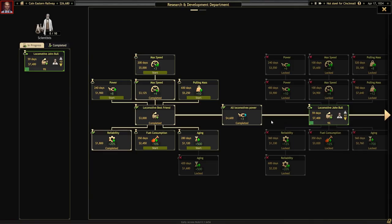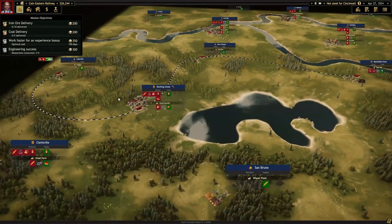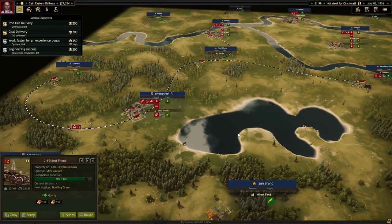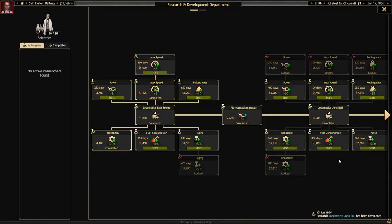Okay, we've got all 10 scientists now. This should go really quickly. We'll have our next engine, and I'm going to buy a second engine to run this leg here - take the coal from New Orleans over to Barnstable Town. Hopefully we can make some money off that. We're still continuing to earn money off of this route, which is great. Our engine is staying in reasonably good condition, but each time we get it serviced the max condition of the engine is going down, so we'll definitely have to replace that again over time.